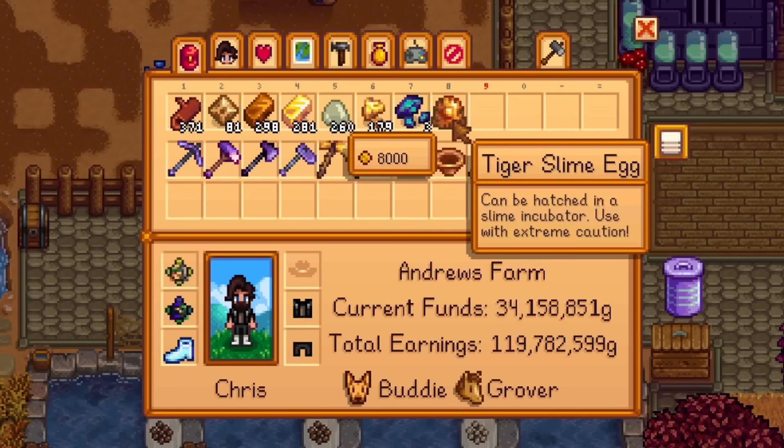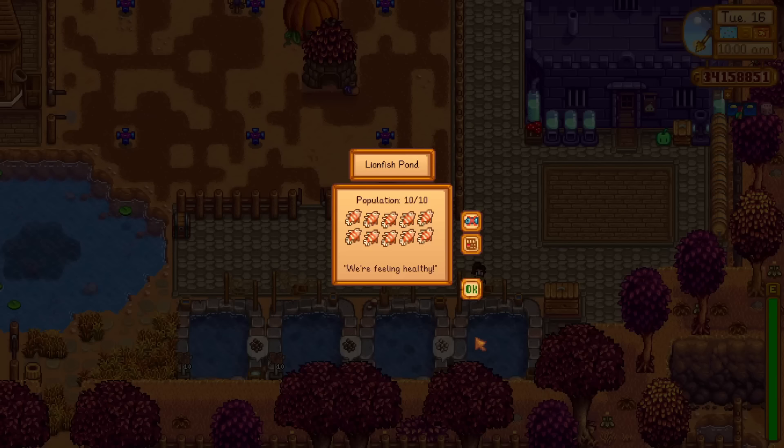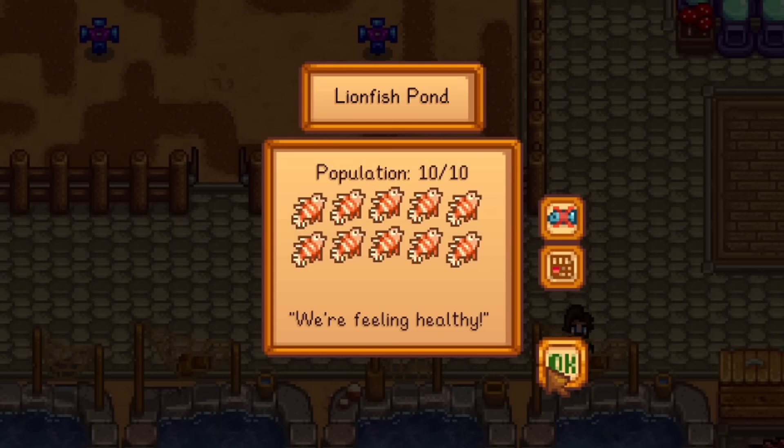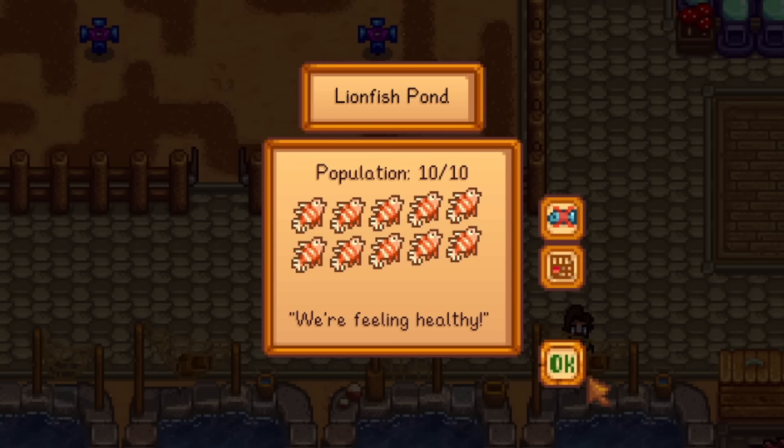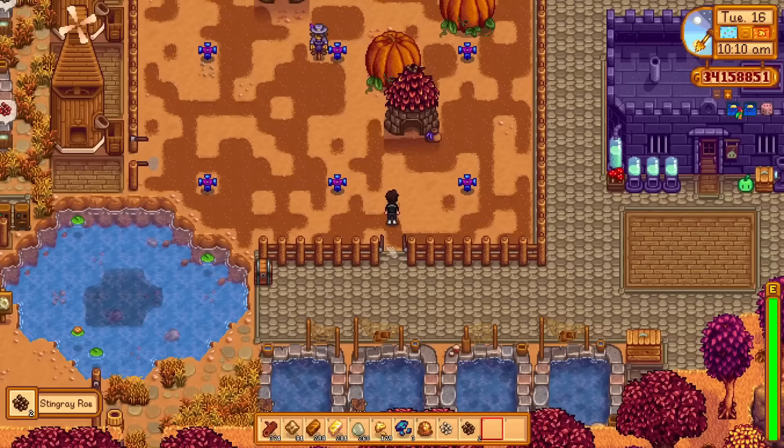Oh my god, hold on a second - that is incredible! We just got a tiger slime egg, which sells for 8,000 gold. We got this from the amazing lionfish pond. These are amazing if you put them in ponds because you do get that rare chance of getting the tiger slime eggs.